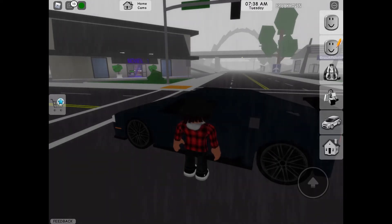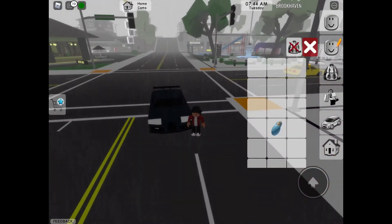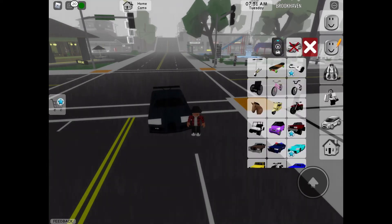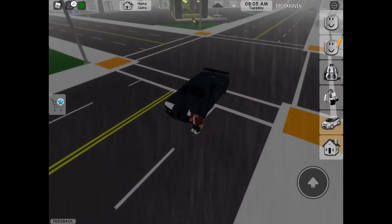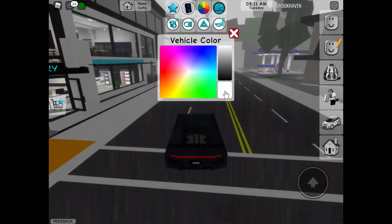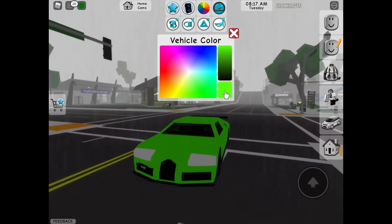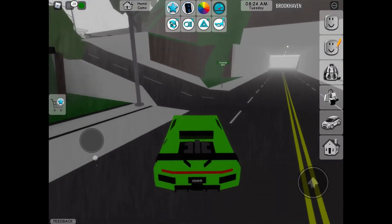My car is black. Yeah, I'm pretty sure that's a Bugatti. My Bugatti is black, so I don't know — if I change the colour, I think you'd get in it and then change the driver's vehicle colour. Yeah, that's a Bugatti. That's a pretty nice Bugatti, it's black. We just added Bugattis into the game.